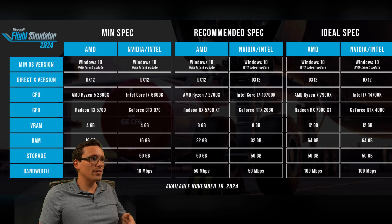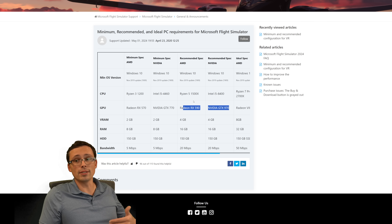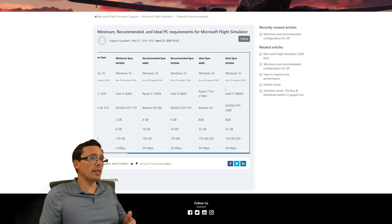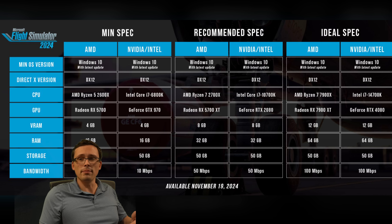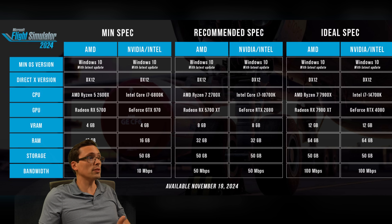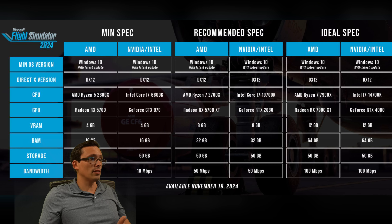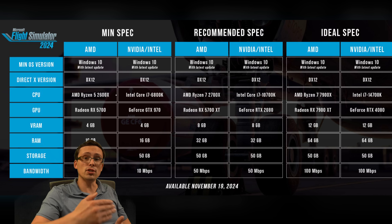Either way, an RX 5700 or 570 and a GTX 970 are both more powerful than the previous minimum spec of an RX 570 or GTX 770. The previous recommended GPUs were a GTX 970 and RX 590, so the previous recommended GPU has now moved down to the min spec. The previous ideal spec GPUs were a Radeon VII or RTX 2080 — now the RTX 2080 is listed as recommended. Everything kind of shifted down a notch as far as GPU targets go, while CPU specs have moved up.